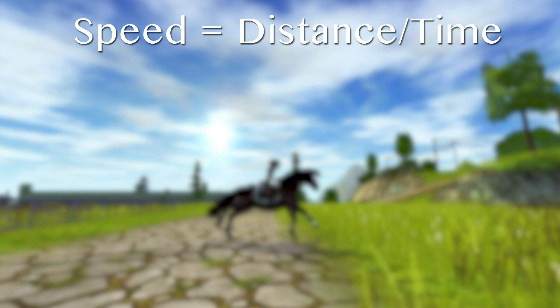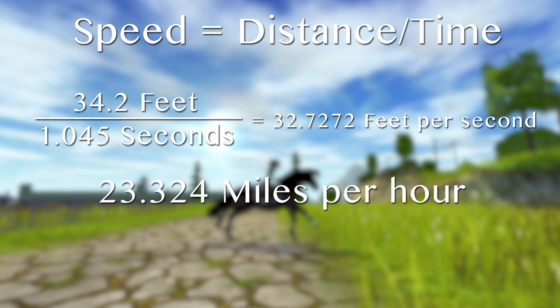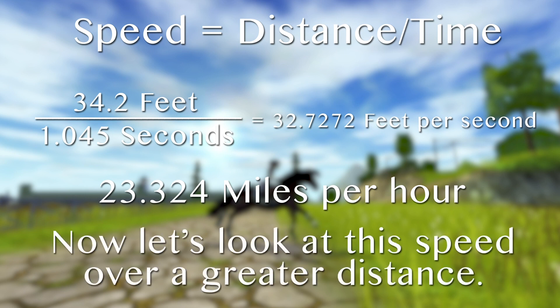We put our distance over time: 34.2 feet over 1.045 seconds, which equals 32.7 feet per second. Converting that to miles per hour gives us 23.3 miles per hour. We're then going to look at this speed over a greater distance to see if this result remains constant.